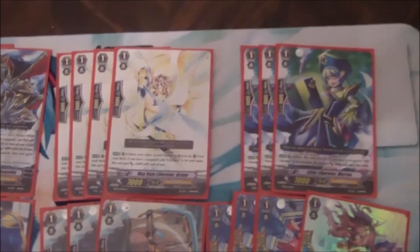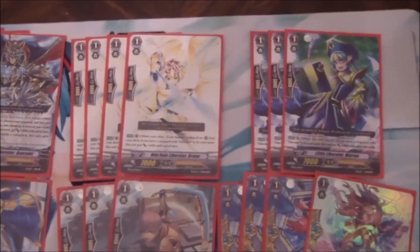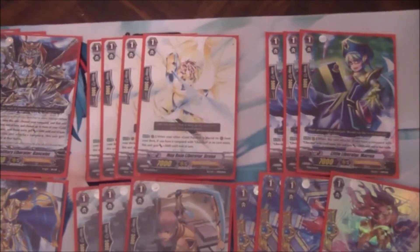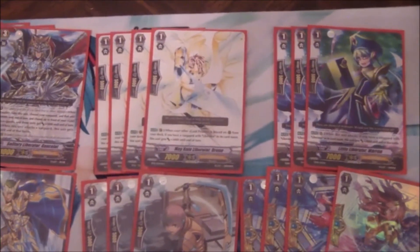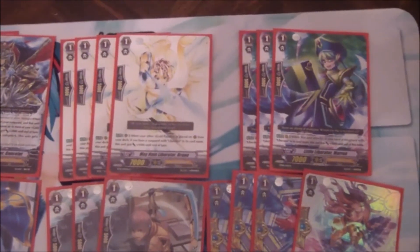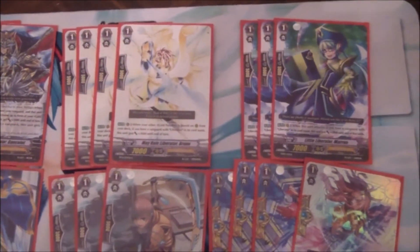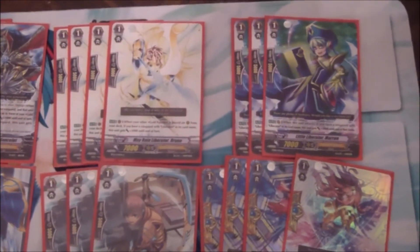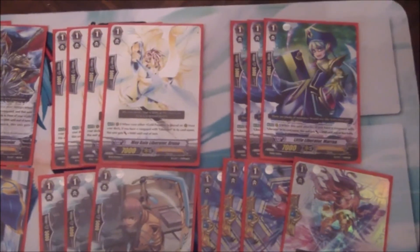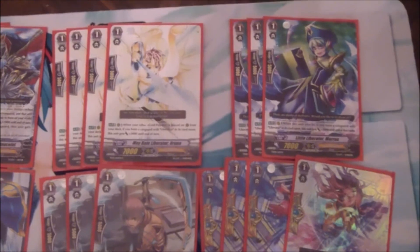For grade ones, four copies of Bruno — he's a standard 7k, but he also goes up to 10k when you call something out with the Zenith ability, so that's really good. Three copies of Marin. I like Marin in this deck because you're not always going to call a good grade two or grade three unit off the top of the deck. Marin can act as a pseudo grade two unit and also a booster, so she's really good.